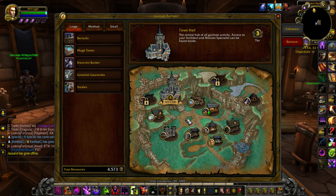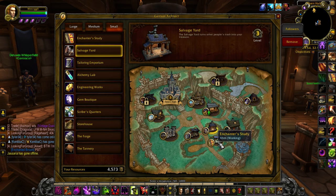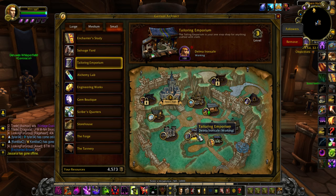That's not AFK — I want to specify that. If you want to do the AFK stuff, get these basic buildings: Lunarfall Inn, Barracks, Tailoring Emporium, Salvage Yard, Enchanter's Study. Tailoring Emporium is limited only to tailors. If your alts have no professions you care about, make them all tailors — make them Hexweave Bag creators. That's all their utility is going to be. And then, boom — AFK profits.